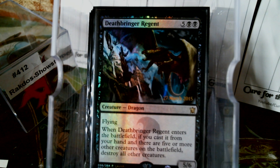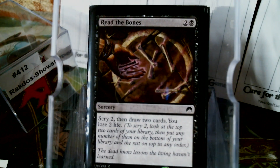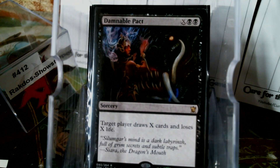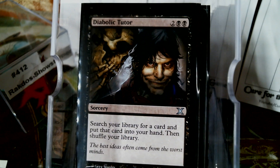Let's look at the Sorceries — I have these listed by category. Let's do some card draw. We have Sign in Blood, Read the Bones, Devil's Pact, Ancient Craving. Not really card draw, but it is a Diabolic Tutor, so that's not bad. And then Painful Lessons — I've never actually looked at the art on the hands of Painful Lessons. That's beautiful.